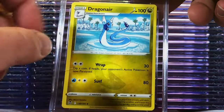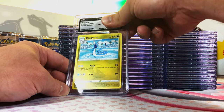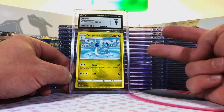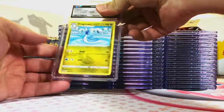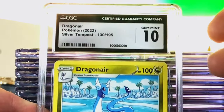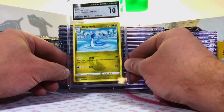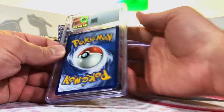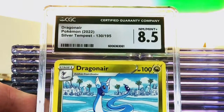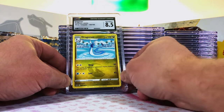Dragonair Uncommon Silver Tempest — we have three of these. An original 151. I'm going to go with a nine on this one. Mint 9. Dragonair number two, Silver Tempest — I'm going to guess nine five to be safe. Gem Mint 10! Love seeing the 10s. Our third Dragonair — I'm going to guess a nine on this one. Eight five. We got one 10 and one nine, so eight five — I'll take it.